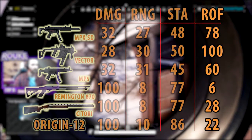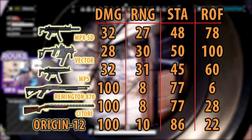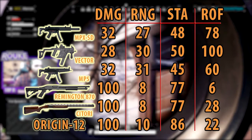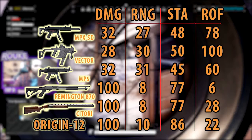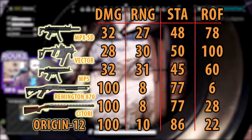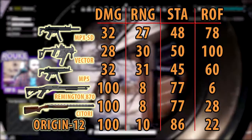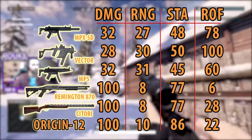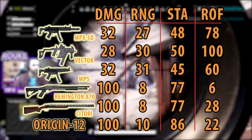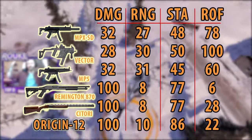Then the RH70 is a pump, so the rate of fire is a mere 6. And the Origin is 22 and it's a semi-automatic. In my opinion, the Origin is probably the best shotgun due to its semi-auto capability and same damage as the other two shotguns. The magazine size is also a good thing to talk about — the Satori only has 2 due to it being a double barrel shotgun, whereas the RH70 and the Origin both have 5, and the Origin actually has capability of an extended mag, bringing it up to 10. So it's got quite a lot of damage capability.